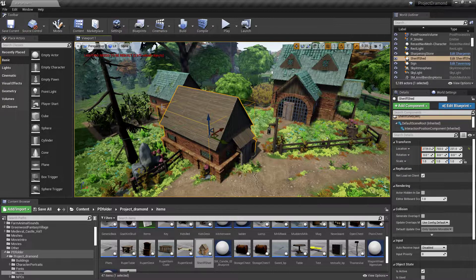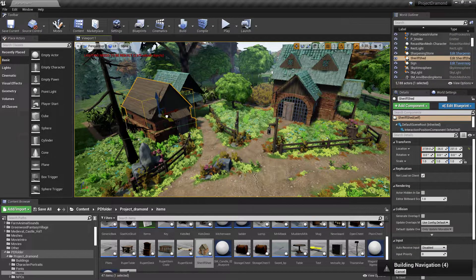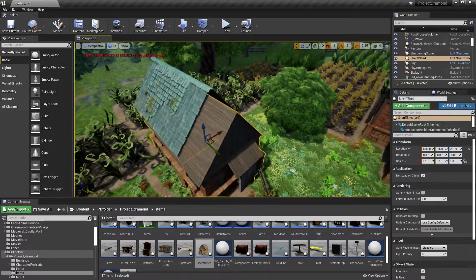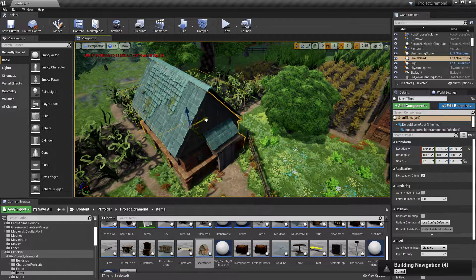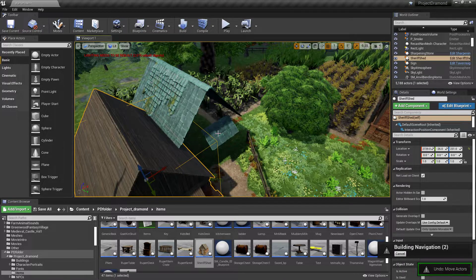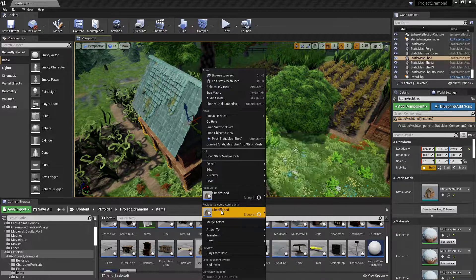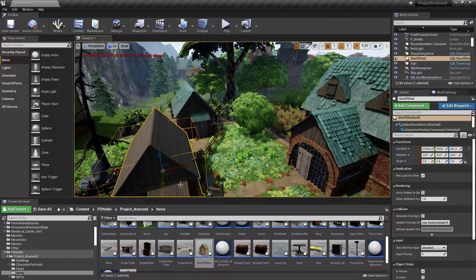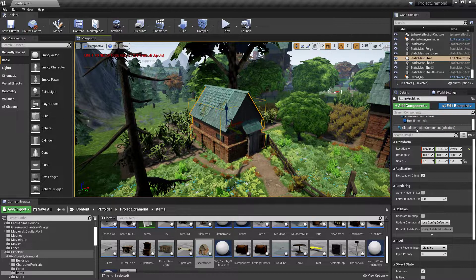Now we can come over here, delete the old placeholder, and slide this right back into place. There's actually an easier way to do this — you can right-click the placeholder and use 'Replace with New Asset' to swap it out. So the shed that we had as a placeholder now has a collision box around it and all the interactable settings available.